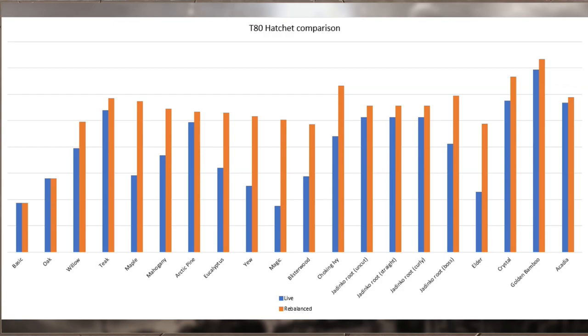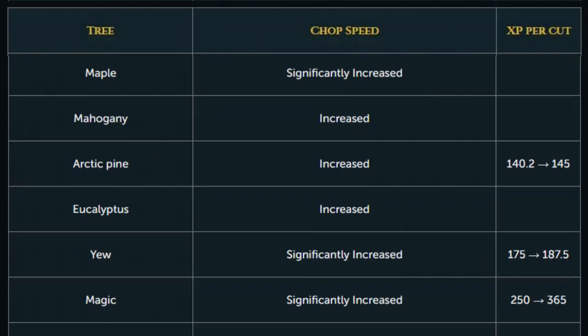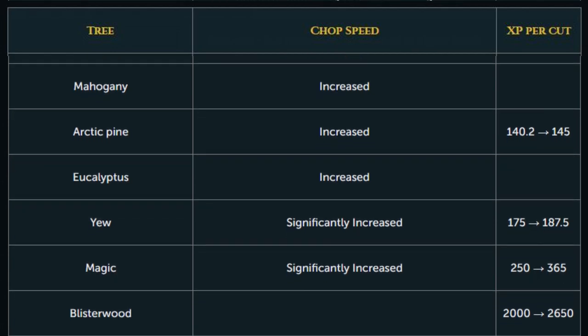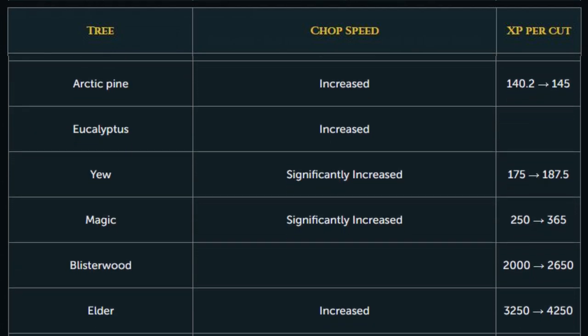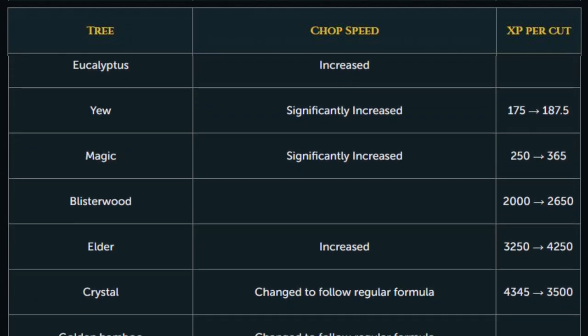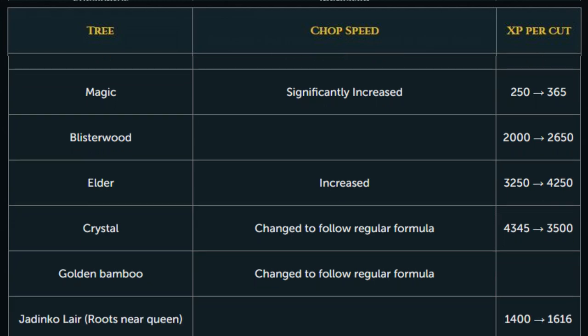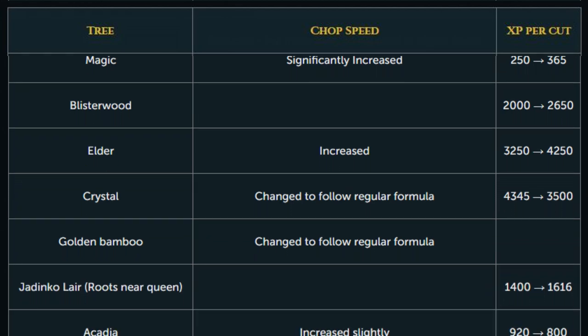The aim was to keep the current status quo at the top end of XP rates, then reduce that back down gradually for trees that give a more desirable resource, and raise the floor of the skill — making different trees more useful for different goals. You can see a chart on screen showing how things have changed in terms of chop speed as well as XP per cut. Many trees that took a very long time to get logs have now had significant increases, which should drastically affect your XP per hour.